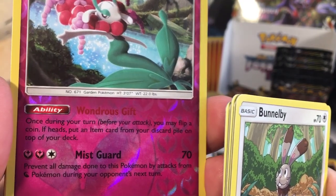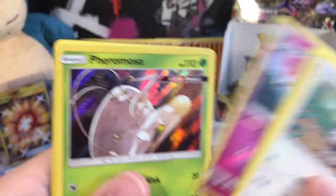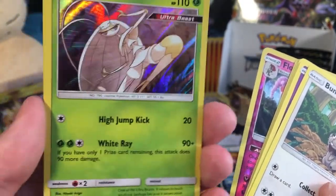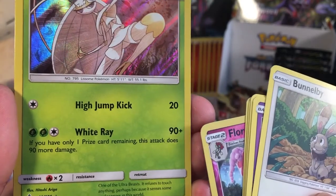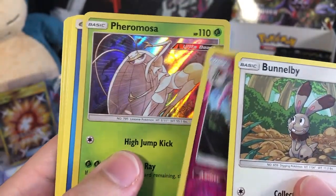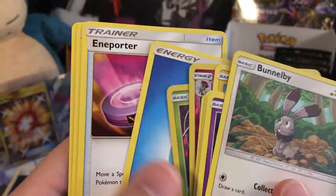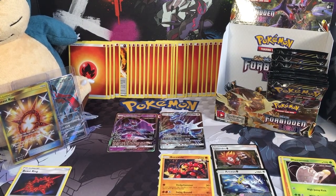And a Fairmosa — a Holo Rare Ultra Beast. That's pretty cool, this is like Baby Fairmosa, it's not a GX Fairmosa. High Jump Kick for Colorless does 20, and White Ray does 90 plus if you only have one prize card remaining, this attack does 90 more damage for 3 energies — so that could be hard to use, but it's still a very cool card. I want the promo version with different art real bad. Here's a Water Energy, a Vorder, a Gabite, and a Sligoo.